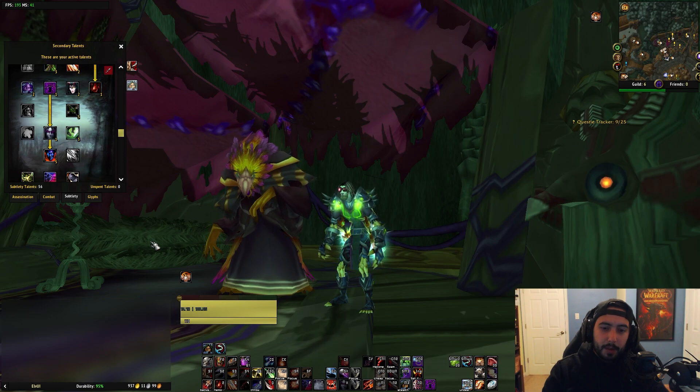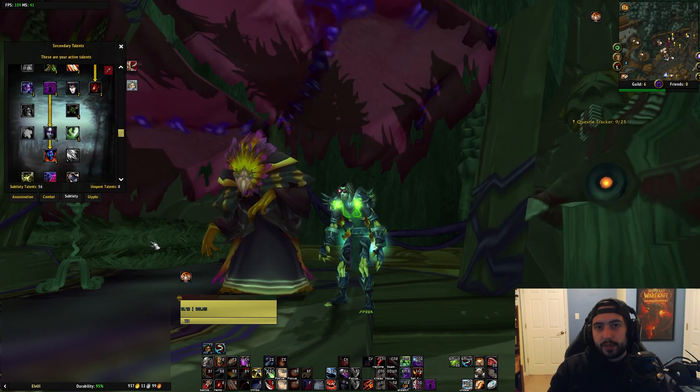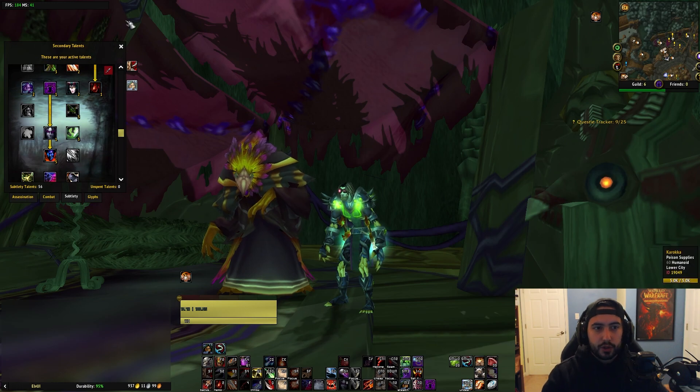There are a bunch of different ways to go about it, but really it's based on a priority system. Put your most important poisons on your offhand weapon so they proc the most frequently. The next most important one that you want proccing regularly can go on your main hand — but not important enough that you need to shiv it so it applies instantly. Something like mind numbing poison will pretty much always be on your shiv weapon.